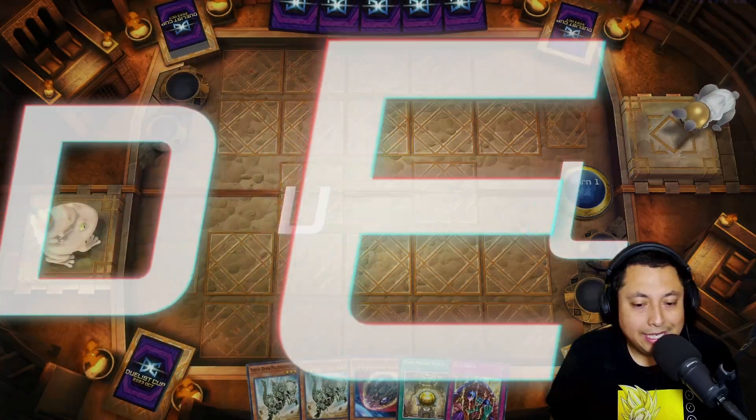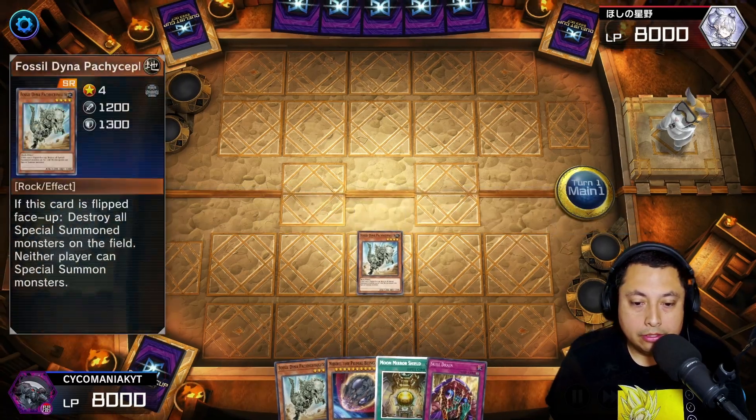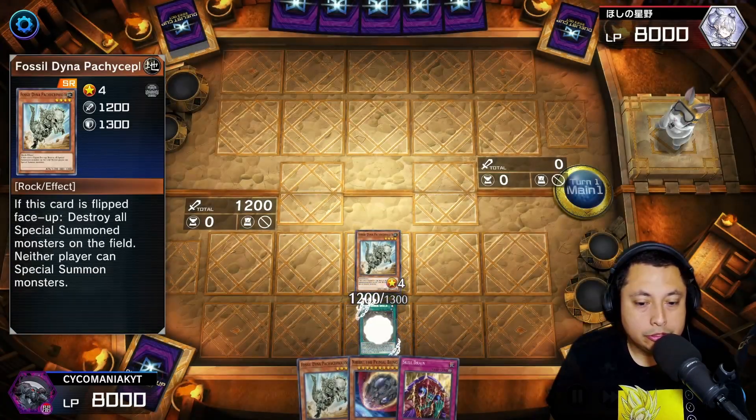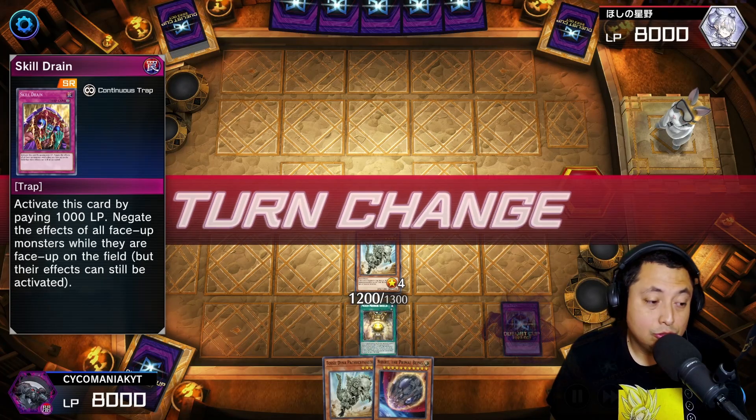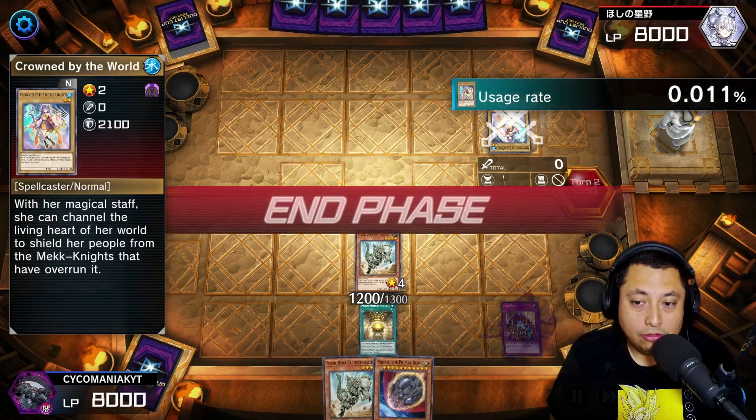For the second match we're going first yet again — not the greatest hand but it'll have to do. We get our Fossil Dyna with the Moon Mirror Shield and we set our Skill Drain. Unfortunately we do need the Fossil Dyna's effects so we are going to hold off on flipping it.